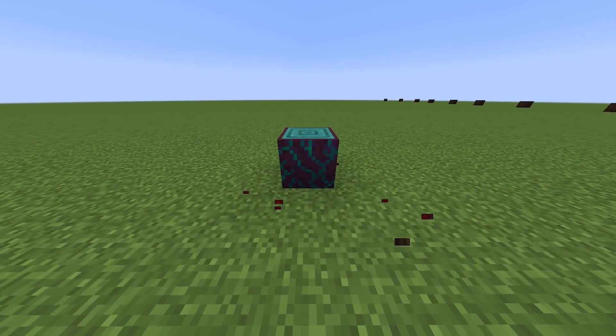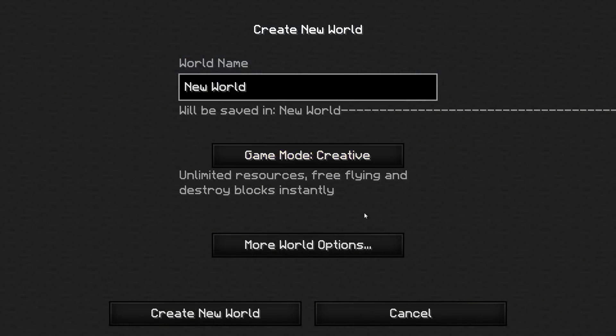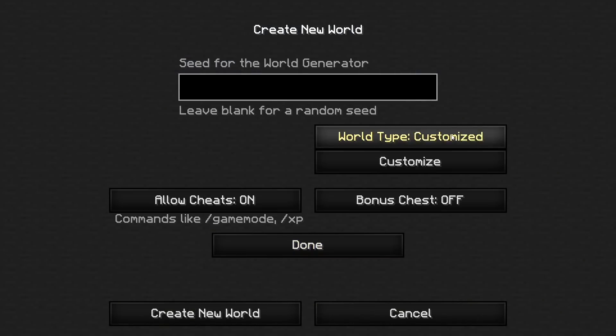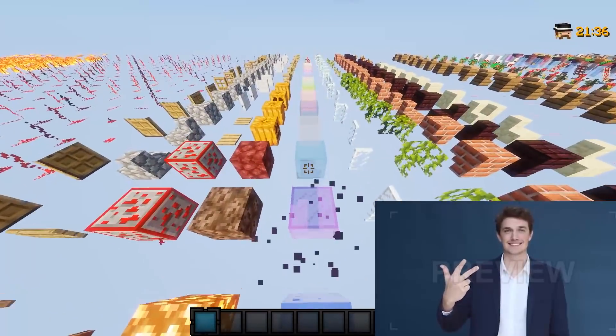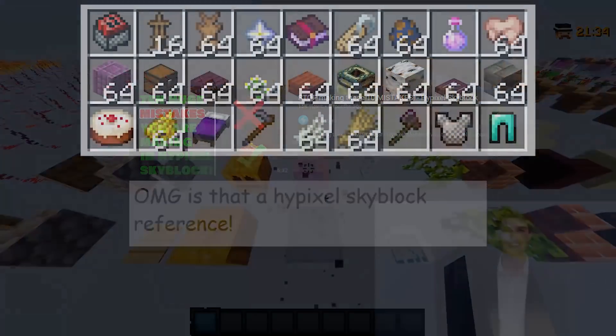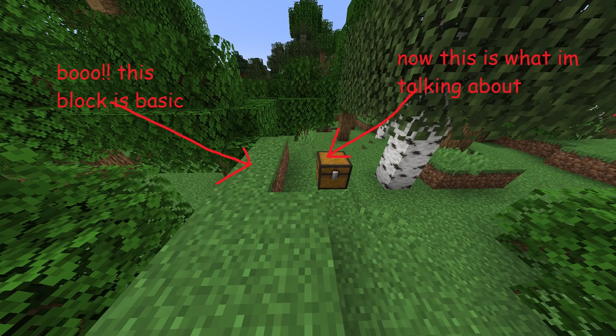Let's start off relatively simple, with the number of possible block configurations that you can put in one block. You may be wondering: I can just create a debug world and count how many blocks there are, but there is an even better method — calculating the number of possible chests, command blocks, and basically blocks with complex tag data.